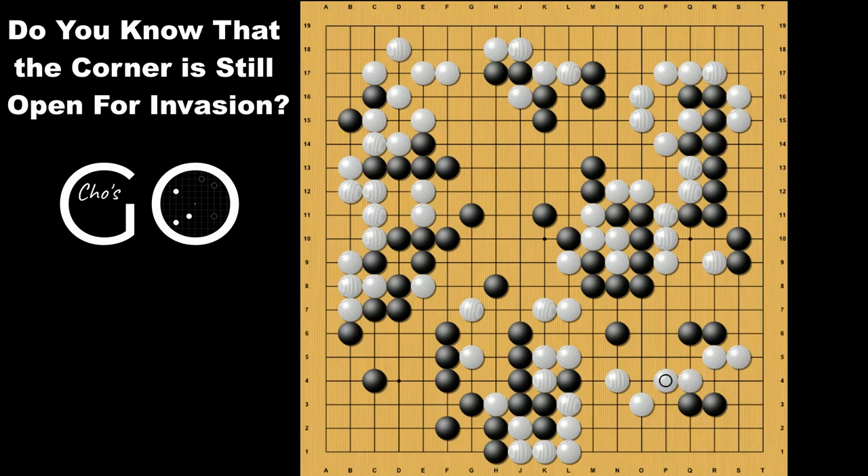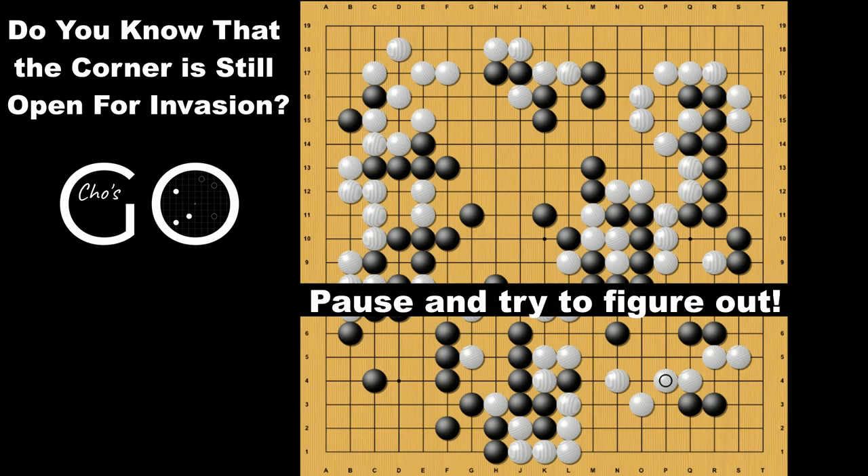And back here, what happens if White extends here? If Black plays a normal diagonal move like this, Black is killed by this monkey jump. So here, why don't you pause for a minute and try to figure out Black's next move to make something good happen in the corner. Actually, there are a few ways for Black to leave or make a ko in the corner. Try to guess any kind of way before checking.